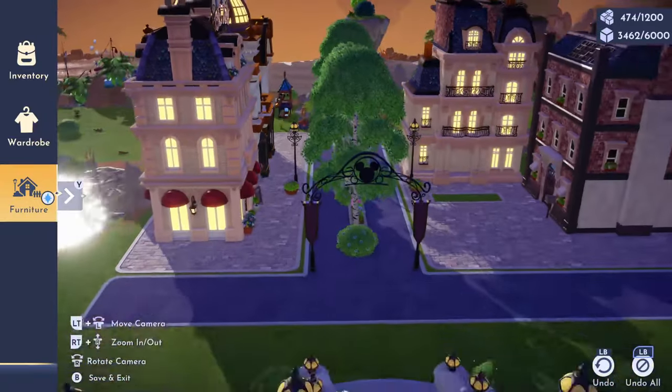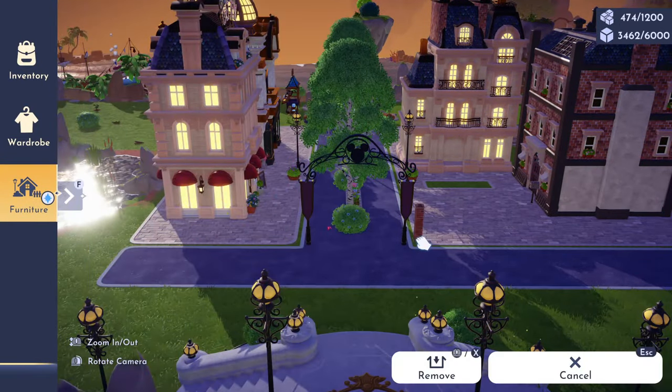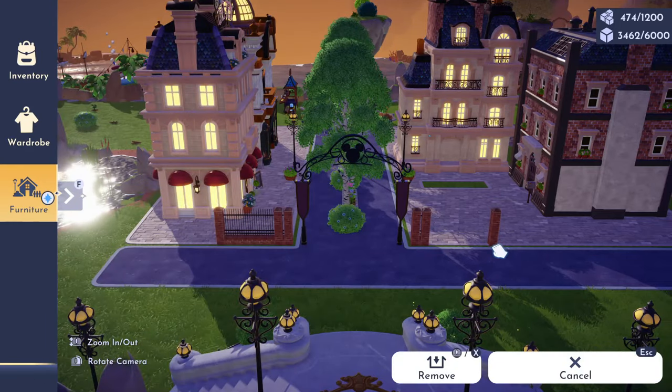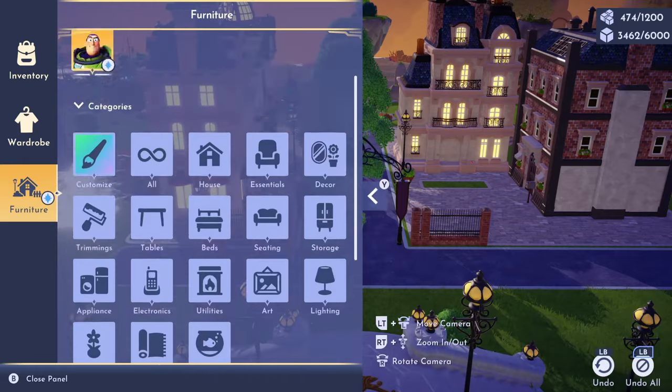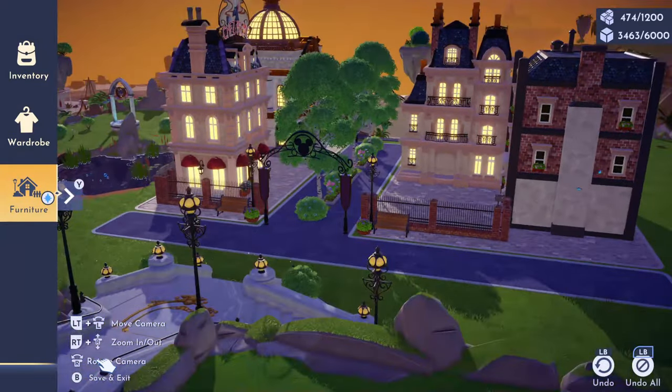I also want to disclaim that there are several different buildings that didn't make it into today's build. When I create my official tropical city in the Peaceful Meadow, I will be using the Hollywood Tower, the Pizza Planet that we just got in the premium shop, and the gas station — so just keep in mind these are not shown in today's speed build.